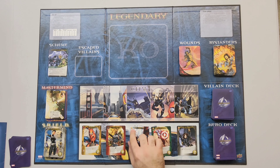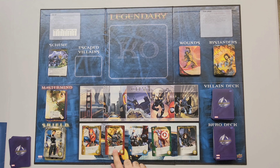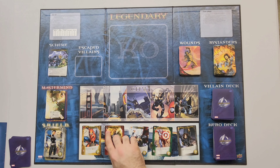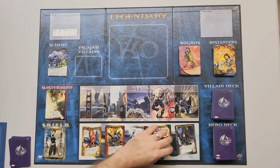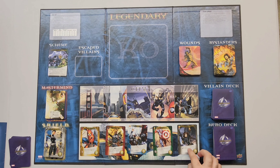So each hero card has a different faction, like Spider Friends, S.H.I.E.L.D., Avengers. Their different effects will correspond with different groups. They each have a different type: the gray, supposed to be like Tech or something; the little Hulk Fist; the blue target; the red little arrow guys; and yellow — I'm not sure what that's supposed to be. But you can tell just by the color of the card. So whenever a card says you get plus one attack for each color of hero you have, these icons are what it's referring to.